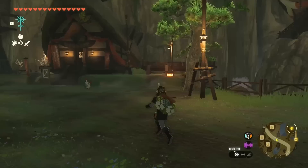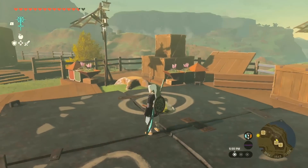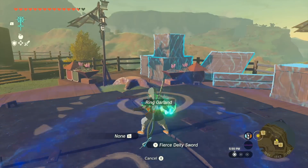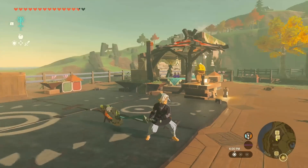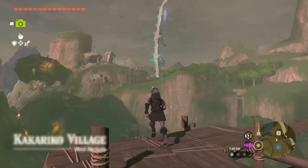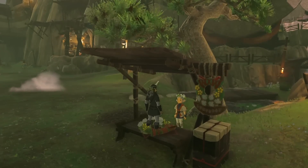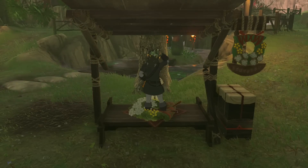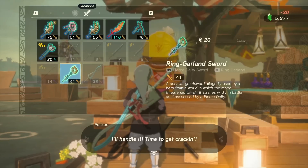You can fuse your ring garland to a shield or a weapon, and while it doesn't seem to do anything, I think it looks cute. I enjoy having it on a shield for aesthetics — especially a cheaper, less powerful shield that you're not necessarily going to use, but it looks nice. When fused to the tip of a weapon, it provides some extra flowery visuals, but no power buff. There doesn't seem to be a purpose for the ring garland other than being a fun souvenir Coco was inspired to make. You can always go to Tarrytown to break down or pull apart fused things for 20 rupees.